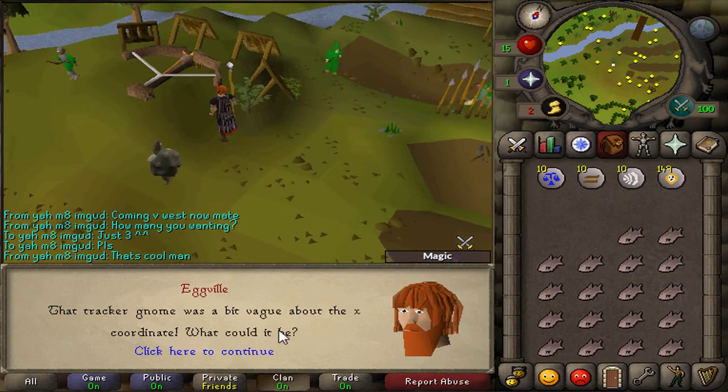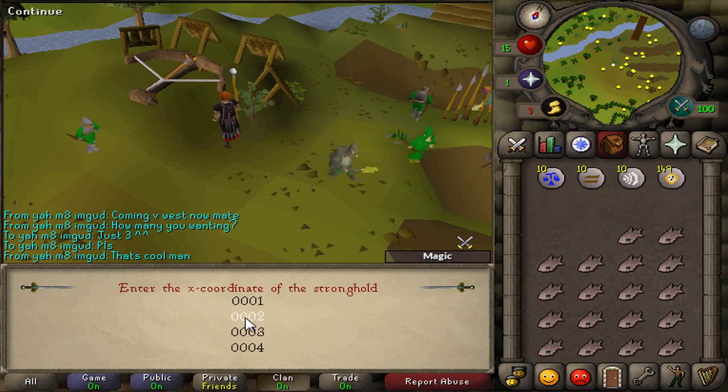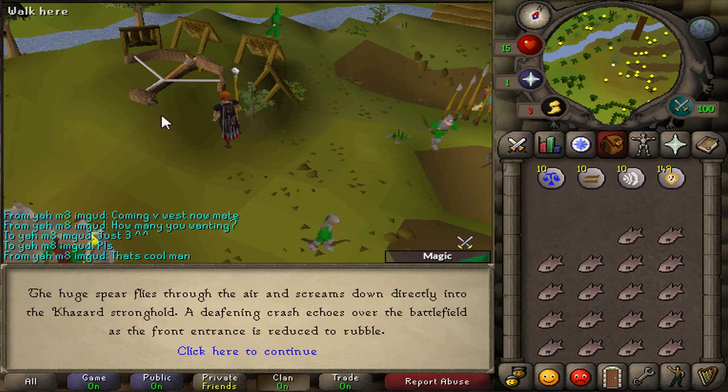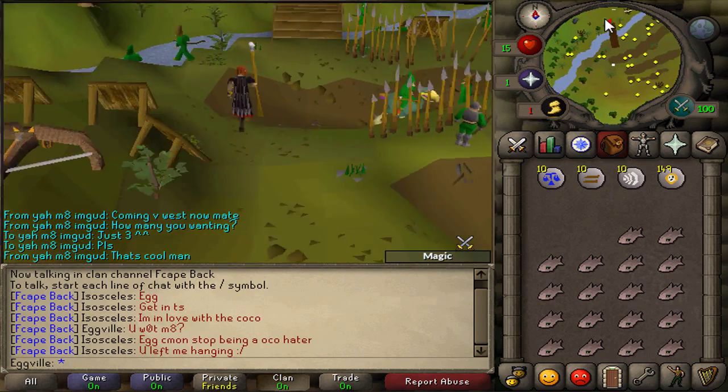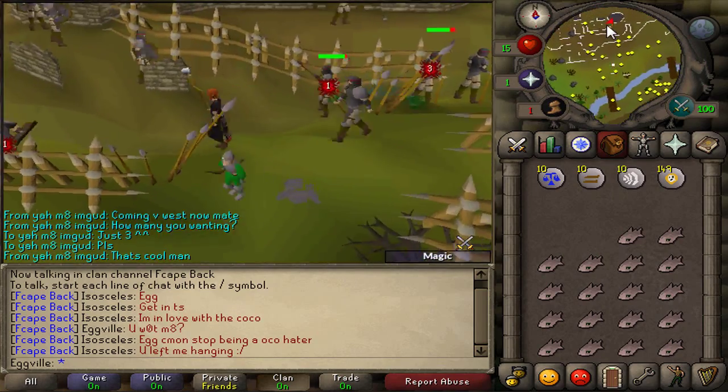Use the co-ordinate that Tracker Gnome 3 gave you to fire the ballista. Head north over the bridge and go to the building that you've just fired the ballista into.